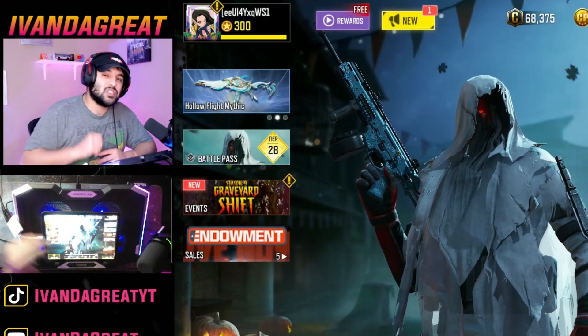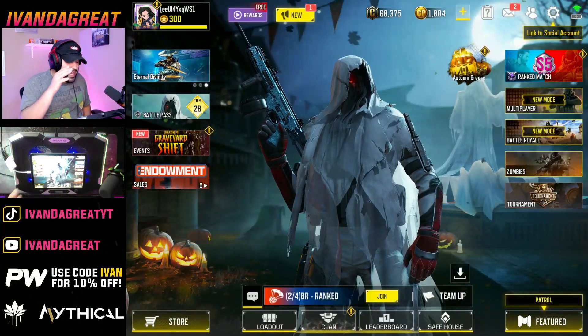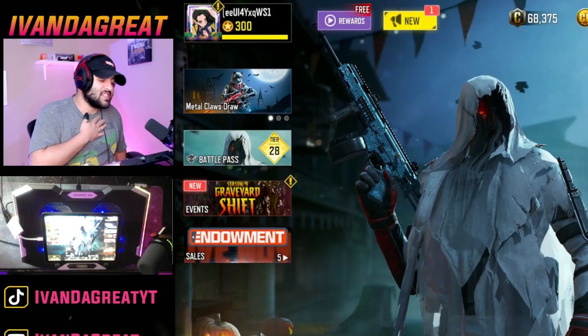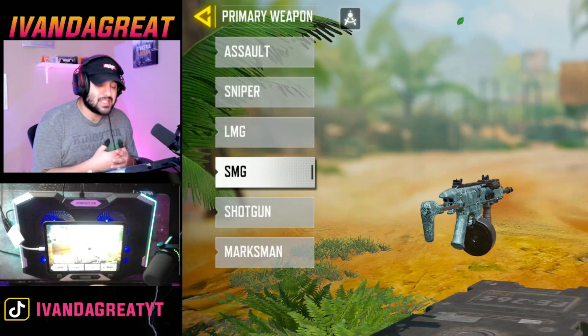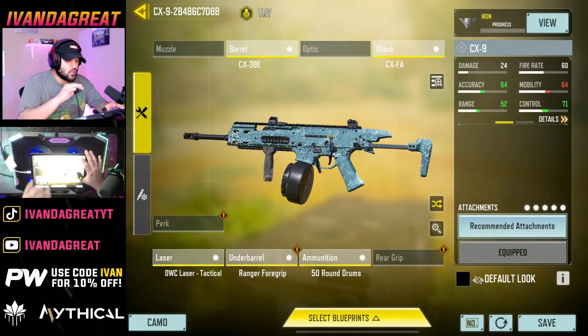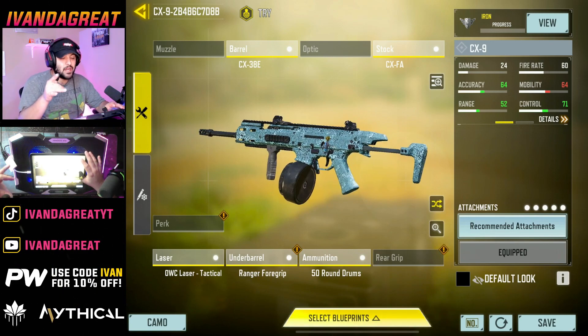Ladies and gentlemen, welcome back to a brand new COD Mobile video. I really love the Halloween vibes — every time I see this Halloween background, it just brings out the kid in me. With that being said, we got the long-awaited CX-9, personal favorite from MW 2019, and it feels really good to see it returning in MW3 as well. We do have the gun here in COD Mobile. This is gonna be the go-to build we're rocking in today's gameplay for accuracy, range, and control. Mobility is there since it is an SMG. If you guys enjoy today's video, drop a like down below, hit subscribe — we're very close to 2,000 subscribers — and let's jump into the gameplay.